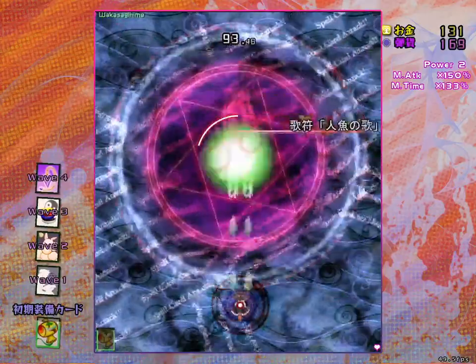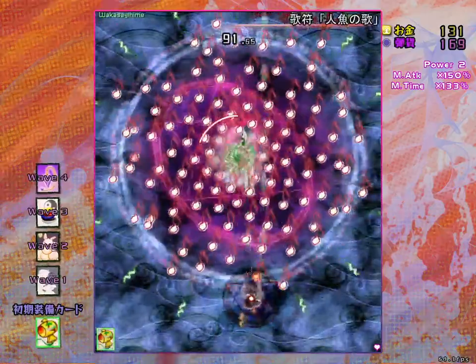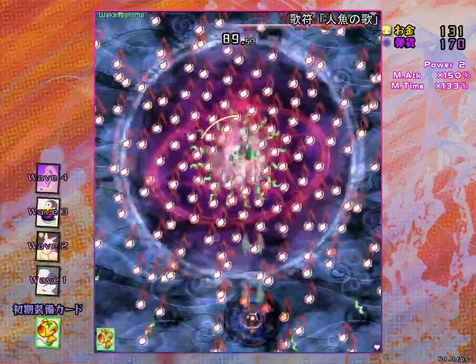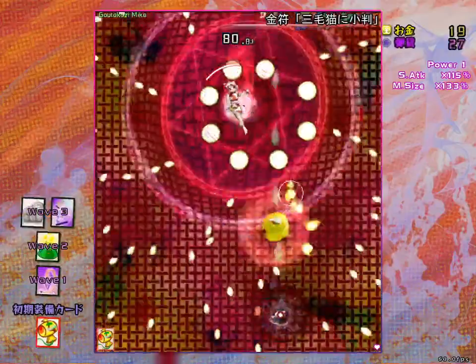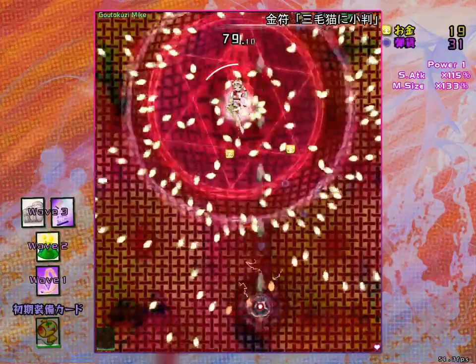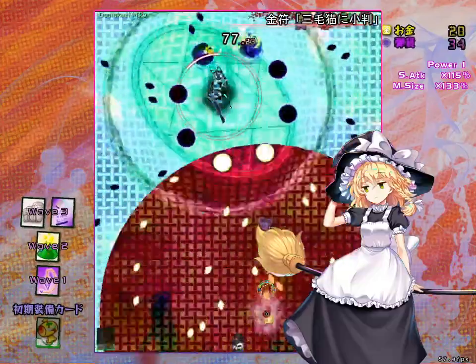The last wave will be a boss, where you'll have to face some enemy spell cards. Hopefully by this point, you have accumulated enough ability cards, or have enough Danmaku skill to defeat her. If you get hit, you lose a life, and if you lose all your lives, Marisa will be sad.